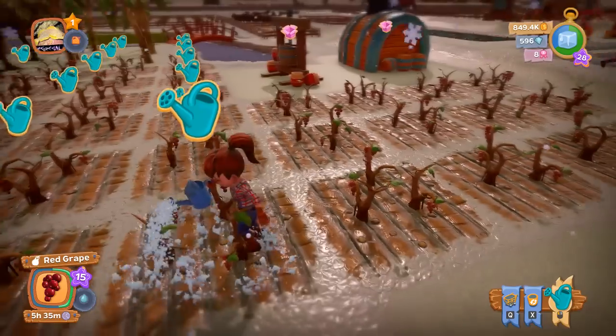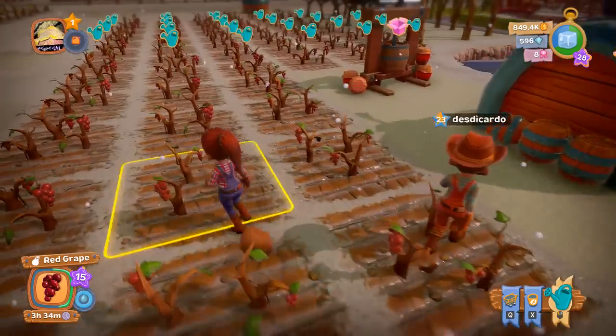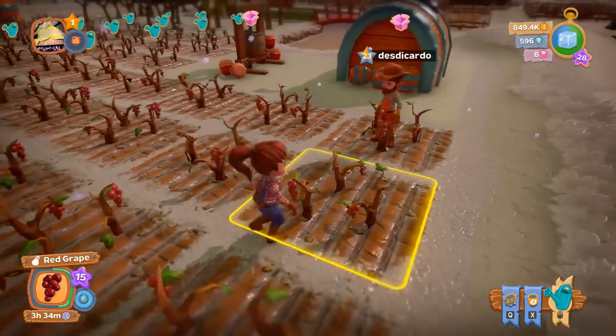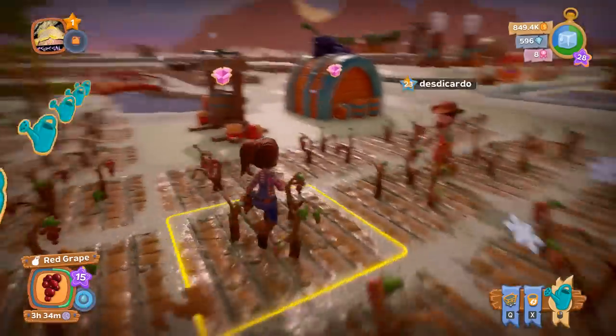Typically you want to water it right at the beginning when you plant it, and then about halfway through. If there were two minutes left on a plant and you watered it, it wouldn't do anything. So we don't want to water these grapes right now.